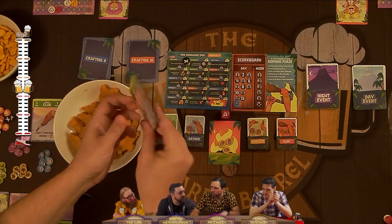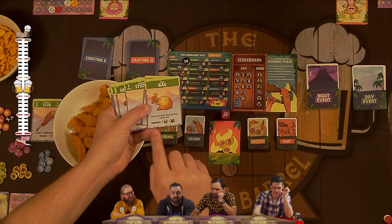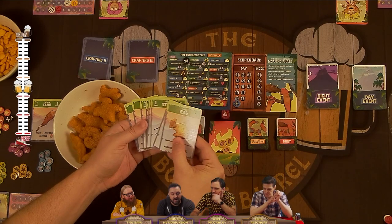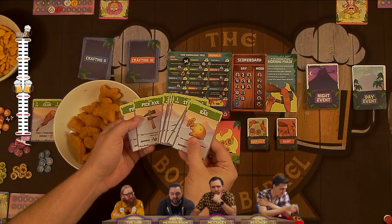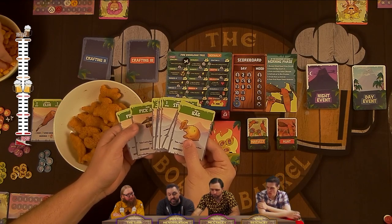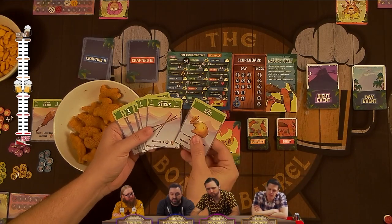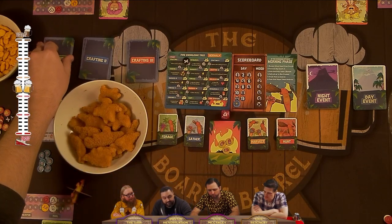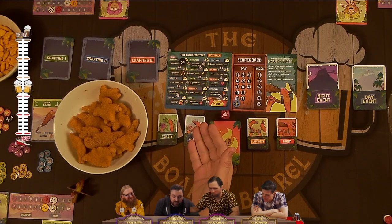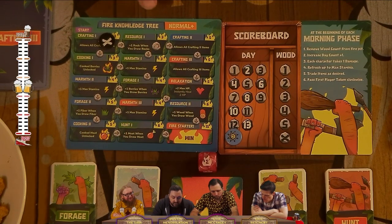Unlocking crafting one lets us look at all the different items and craft them — the requirements are at the bottom of the cards. There are two of each item; if they ever break or are lost, they're out of the game permanently. After unlocking a discovery, every arrow going out lets us start placing fire tokens on the next discovery in the tree.